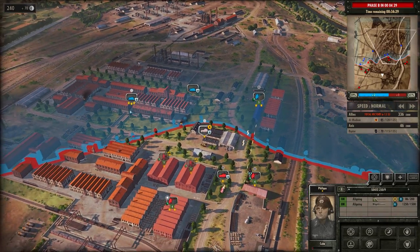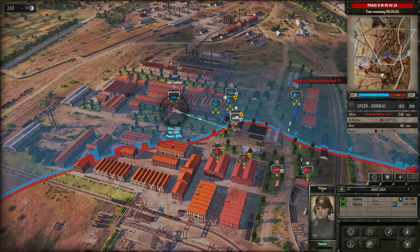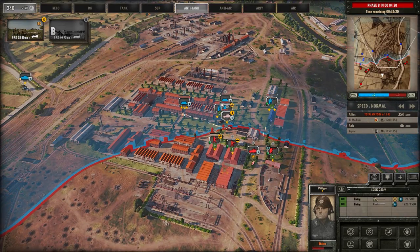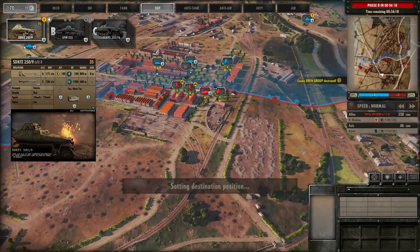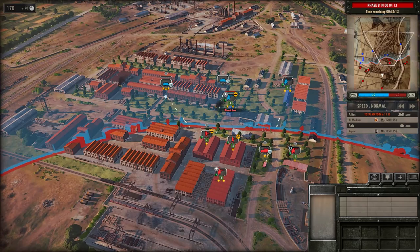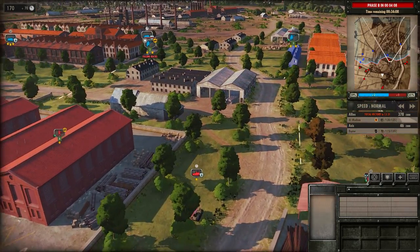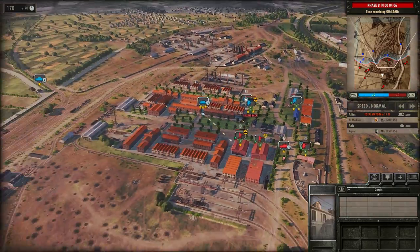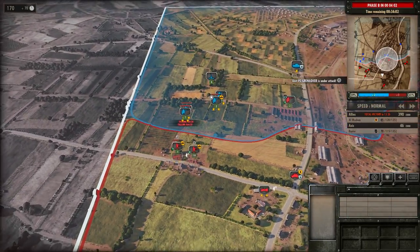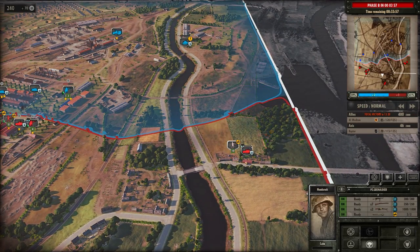Looks like they're bringing up some anti-aircraft units — oh, it was a Bren carrier. Panzer Grenadiers are destroyed — a lot of action going on here. These light armored vehicles are very effective. We've got a half-track here firing on the enemy units, possibly with an MG-34 mounted on there. It looks like we've got their flank to turn around now. Over on the right side, we're keeping their tanks at bay, so let's push up with this infantry.